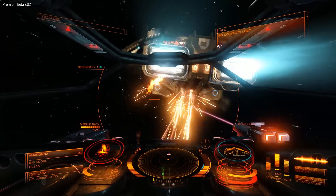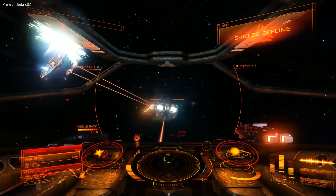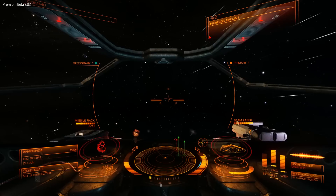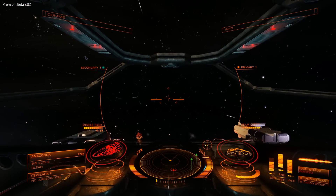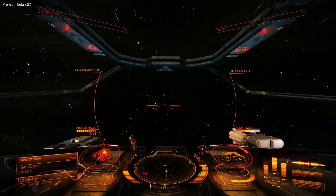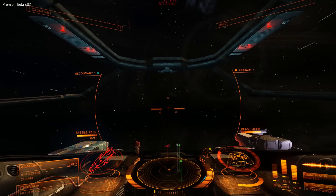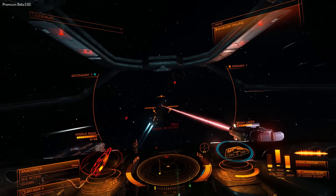It's probably not exactly wise to get too close because I could be taking damage here. Fortunately I have some allies with me who are also taking it to the Anaconda. I broke off here to recharge my shield and reset the system. One great thing about Elite Dangerous is that you can prioritize where your power goes — just to your systems, your engine, or your weapons. That's vital to learn.